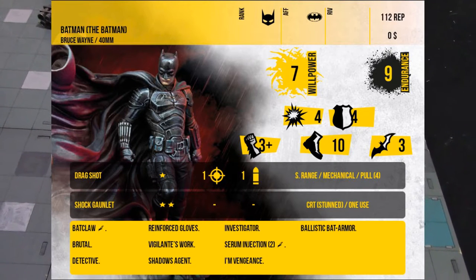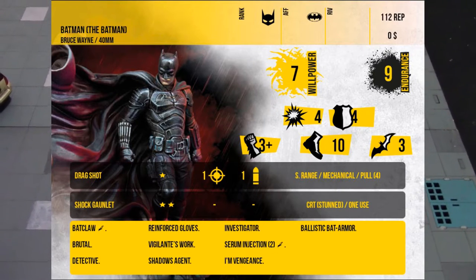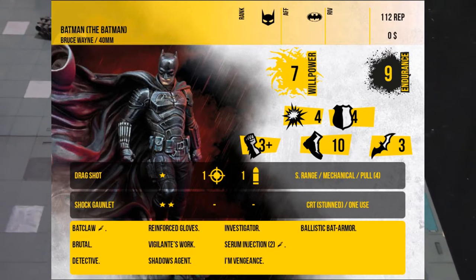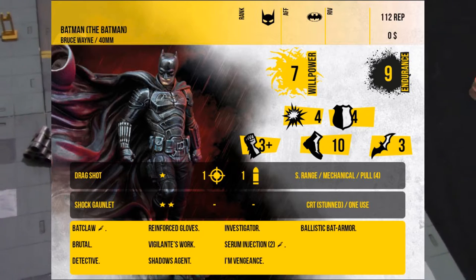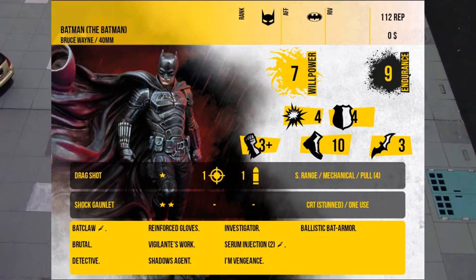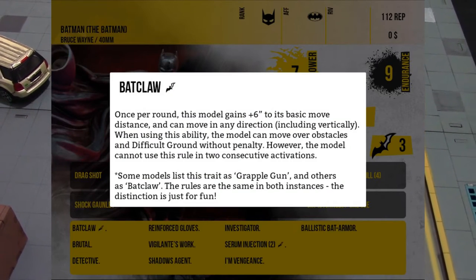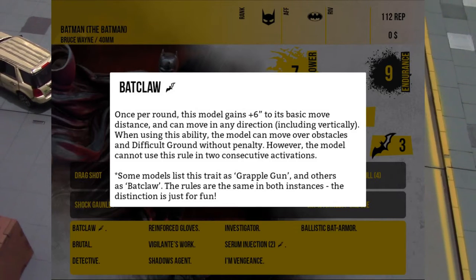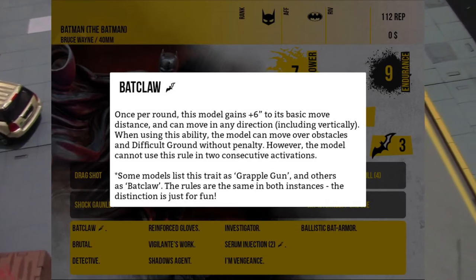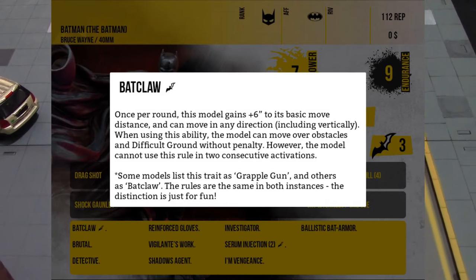Starting from the beginning, we can see his list of special traits — these are extra little rules that make the character unique. The top one is Bat Claw, with a little batarang symbol. Bat Claw is a special movement ability: once per round, this model gains plus six inches to its basic move distance and can move in any direction, ignoring terrain, going up walls and all that — as you'd imagine a person with a big grappling hook would. However, he can't use this in two consecutive turns, so it takes a little while to reel back in and recharge.